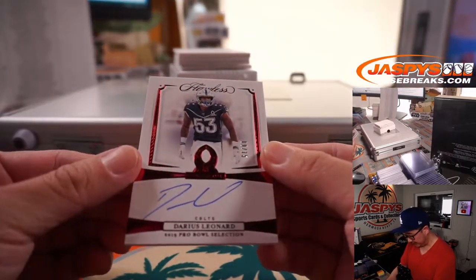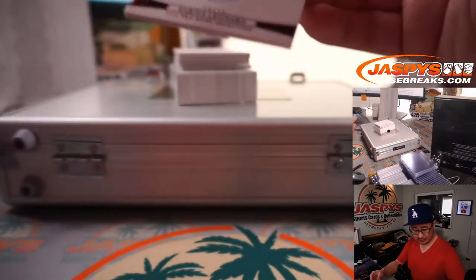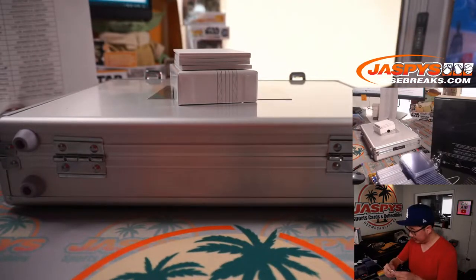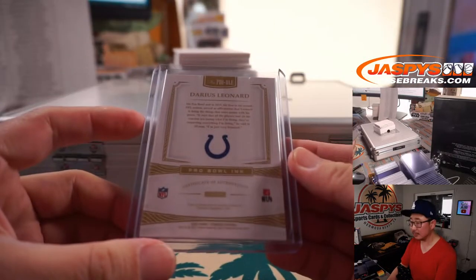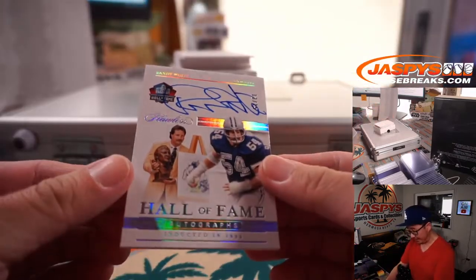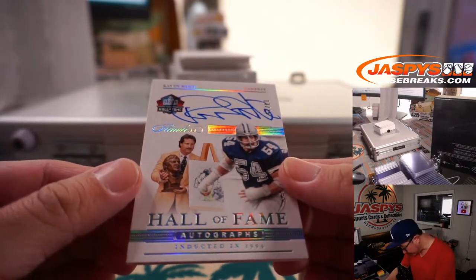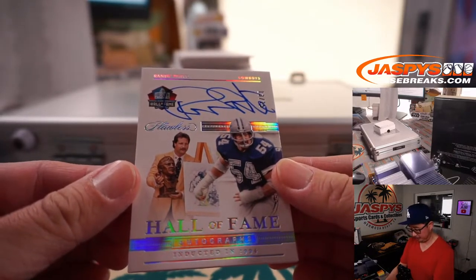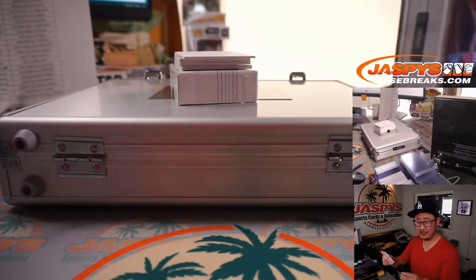9 out of 15, Darius Leonard, a 2019 Pro Bowl Select — going to the Blue Horseshoes, that will be for Andrew B. and the Colts. We've got a Hall of Fame auto, that's Randy White for the Boys, 13 out of 15. Big autograph there — SKS, Dallas.